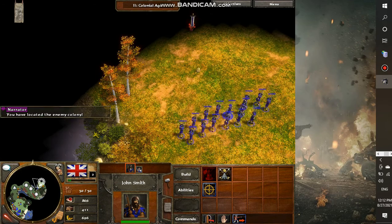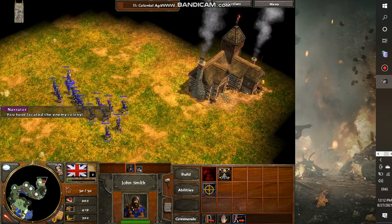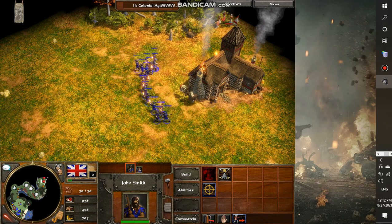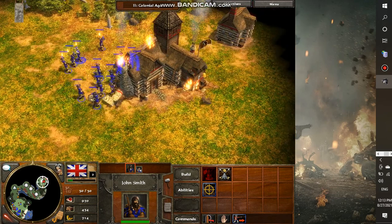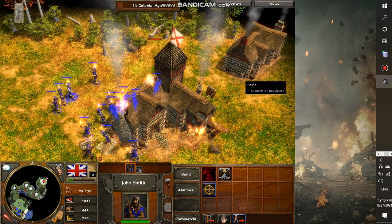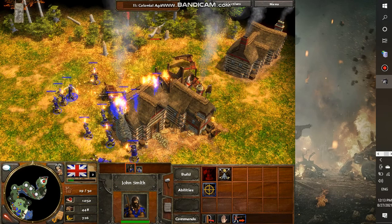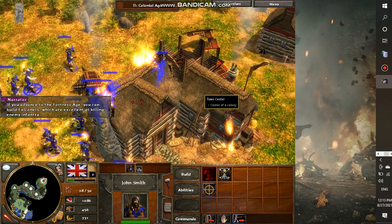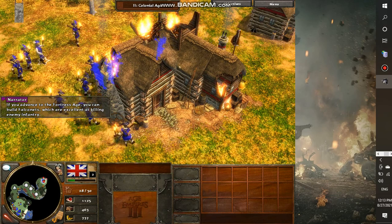You have located the enemy colony. If you advance to the fortress age, you can build falconets, which are very good at killing enemy infantry.